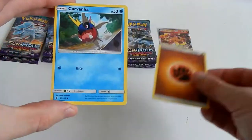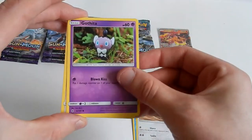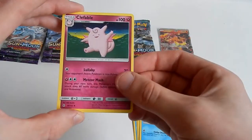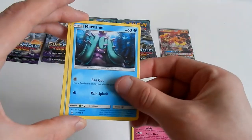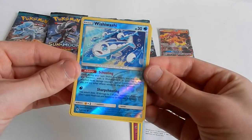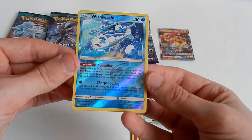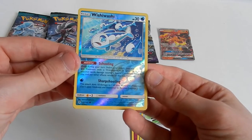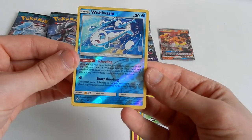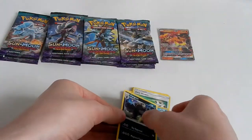Fighting energy, awesome. Carvanha, Passimian, Gothita, Castform, Tentacool. Clefable, Mareanie, Field Blower — and Wishiwashi, just a common card, but awesome. It has the Ability Schooling: once during your turn before you attack, you may switch this Pokémon with a Wishiwashi GX in your hand. And if I'm going out — regular rare.